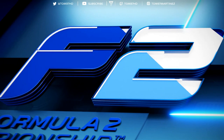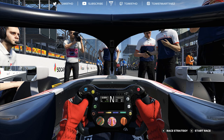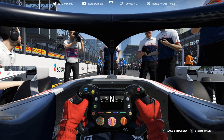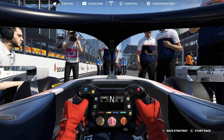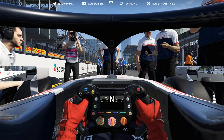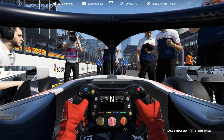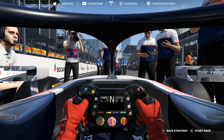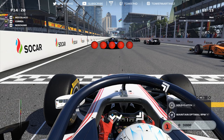Here we are on the grid for the Azerbaijan Grand Prix, starting from 14th place — quite a way down compared to Bahrain where we were on pole. The target is to get into the top eight, which gives a better grid position for the sprint race. In terms of strategy, I'm going to gamble on the inverted strategy: starting on mediums, then moving to super softs for the final part of the race, hoping for a late charge. No rain expected, straightforward race.